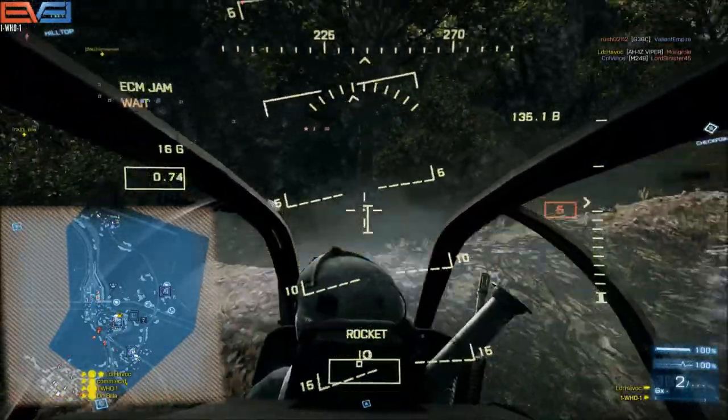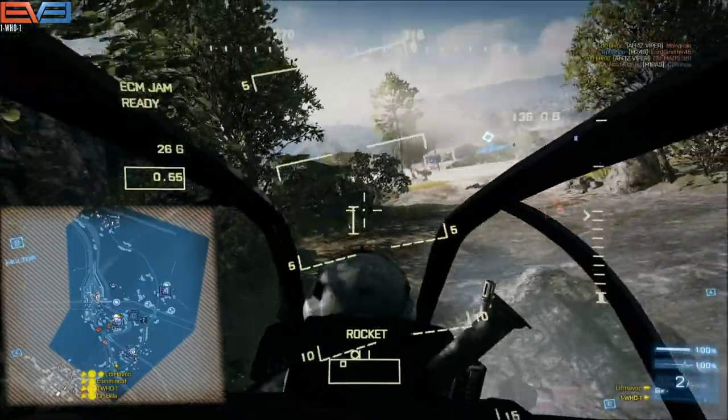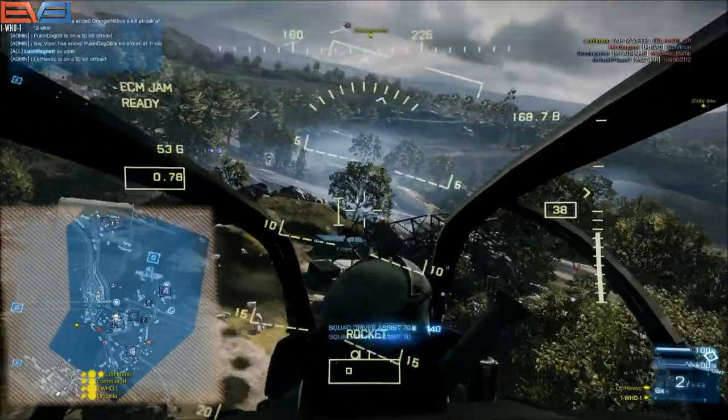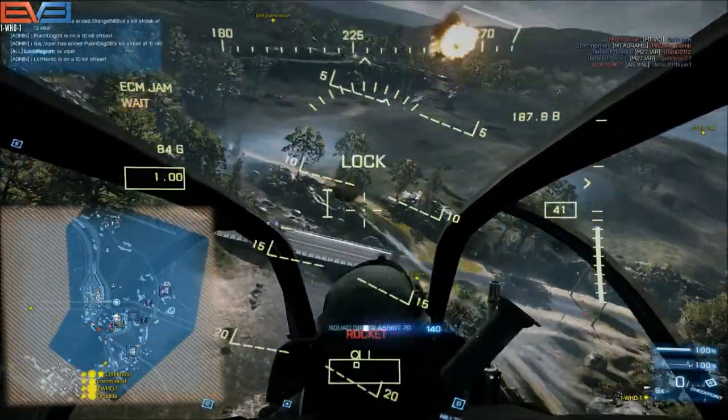A jet's incoming, so I make myself as flat as possible in case he's coming high. I can only see that he's inbound. Fortunately he wasn't very good, and I had jet coverage anyway, and he just kind of flies off.